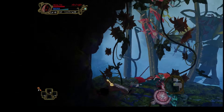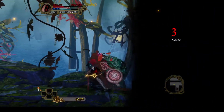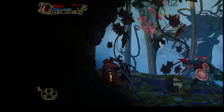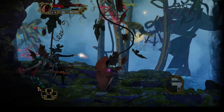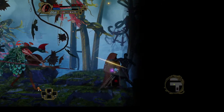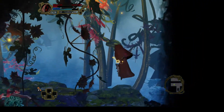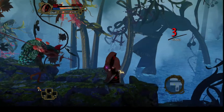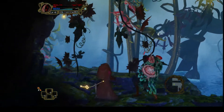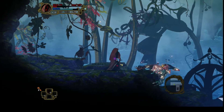Those little blue orbs I am picking up — those go towards my mana bar. Once that mana bar is full I can unleash a devastating blow to these demonic beasts, and I can possess one if I so choose. If you don't get rid of these enemies and you are in one of these little battle boxes, things can get a little hectic. I am essentially getting my ass kicked here pretty bad by this bird-man thing and that other dude that looks like his nervous system is all neon.